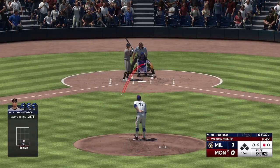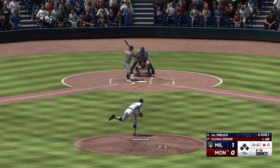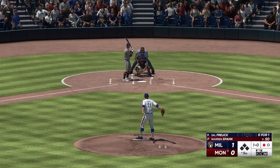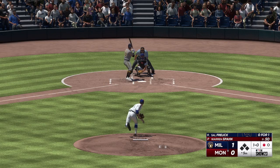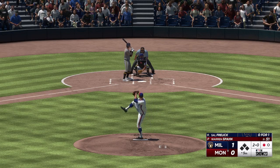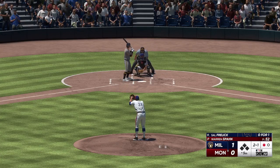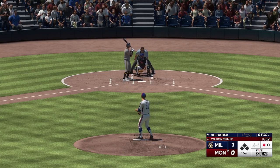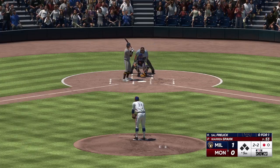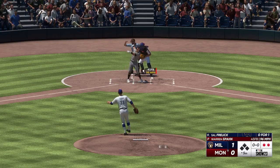Sal Freeland up now for the Brewers. The first pitch misses for ball one. And that's outside. The 2-0 is in for a strike — two balls, one strike. That strike right there. Got it by him for the K.